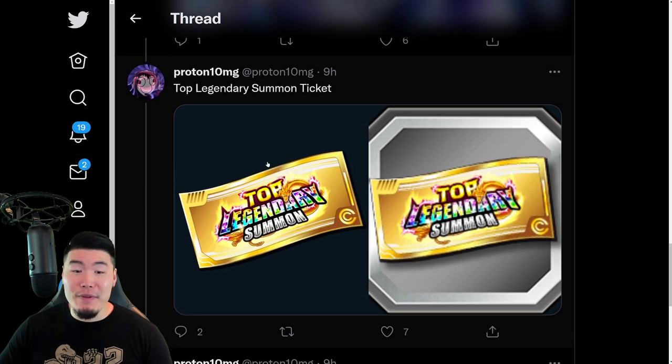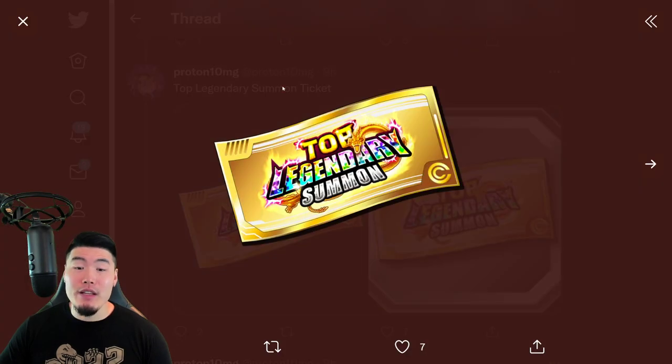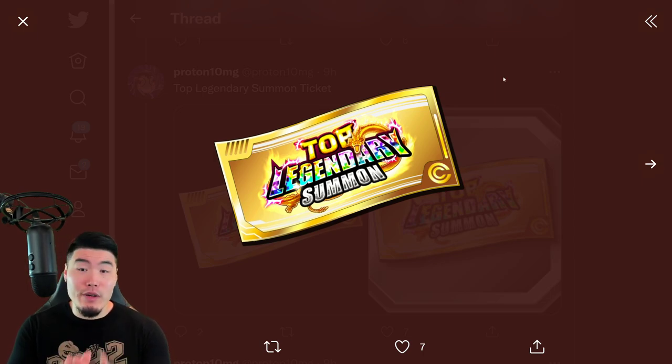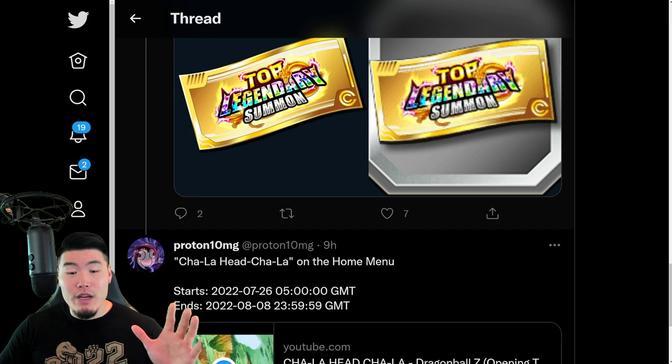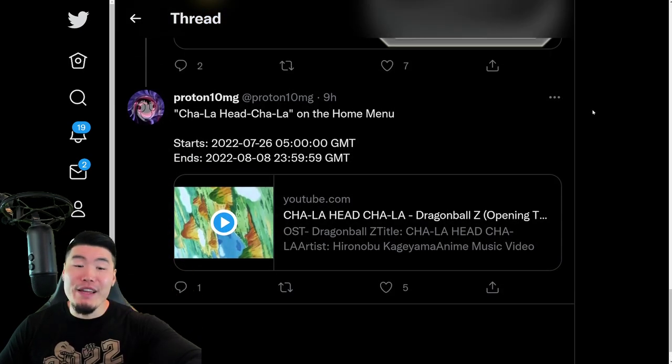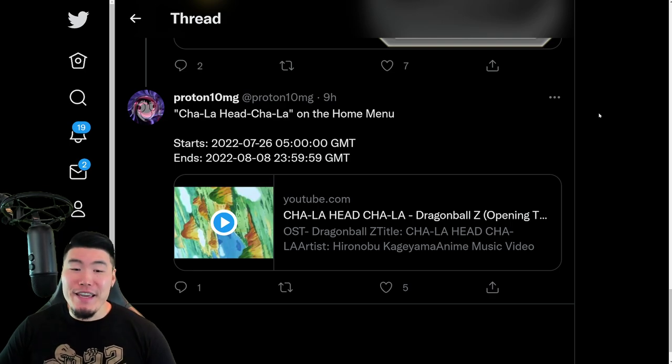From there, we have a new Top Legendary Summon Ticket, which is going to be available for purchase in the stone shop or the pack shop with money, of course. So this is not for free-to-play players. And then we also have the Chala Head Chala on the home menu OST, which was also added to the game.